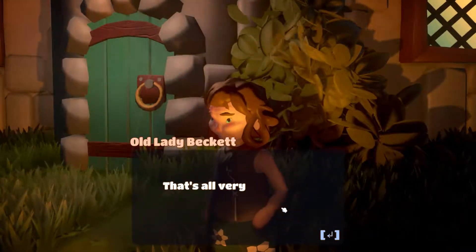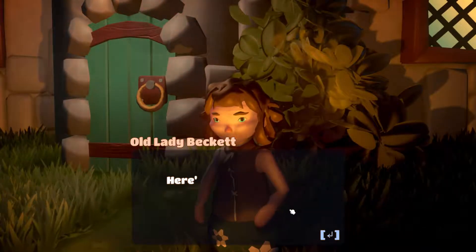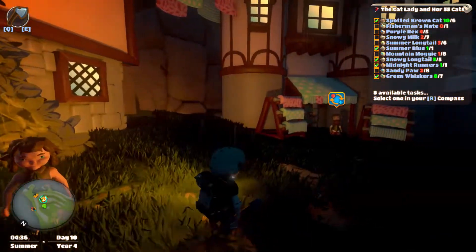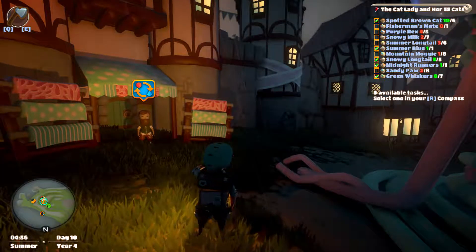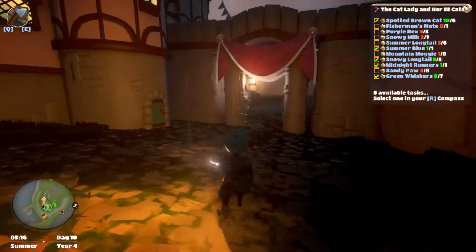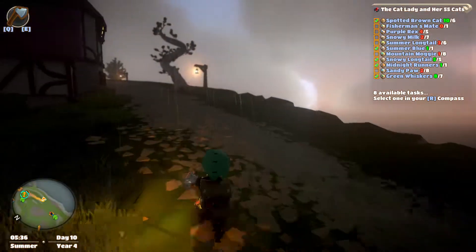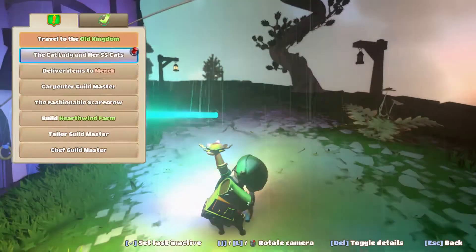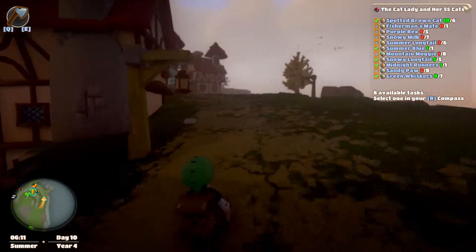Old lady Beckett: 'You've pacified that mangy spawn fleabag, have you? That's all very good, but it won't bring back my 55 little angels.' 55 cats! She gives me a list of every missing cat - as I find her babies, bring them back and she'll be thankful. Wow, 55 cats and I've actually got almost all of them already from just picking them up as I went. The compass doesn't seem to point them out, so we'll find them as we go.